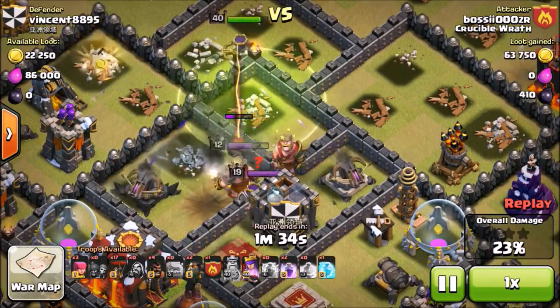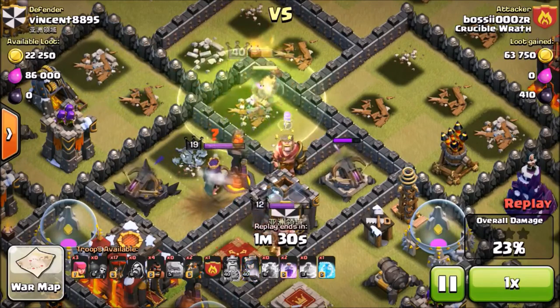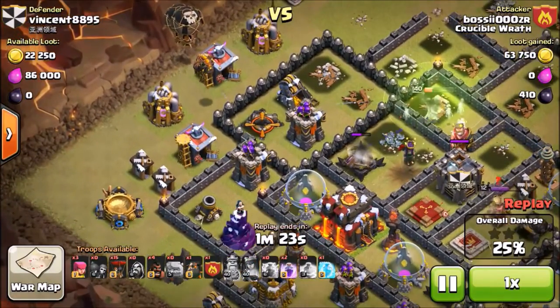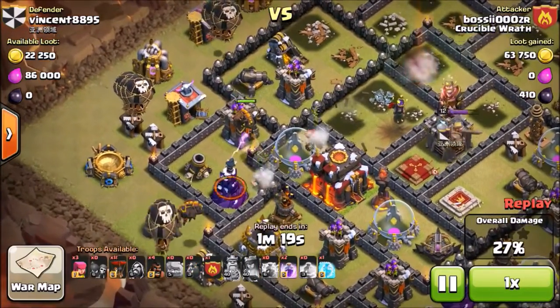My queen takes out his queen — you also want to take out the opponent's queen. Then you start your attack by dropping a hound to distract the wizard towers and all the other defenses like the X-Bows. The wizard towers are probably the most important thing you have to distract.